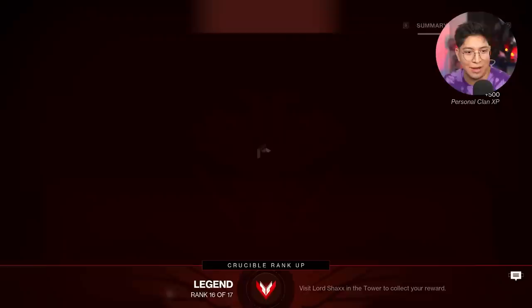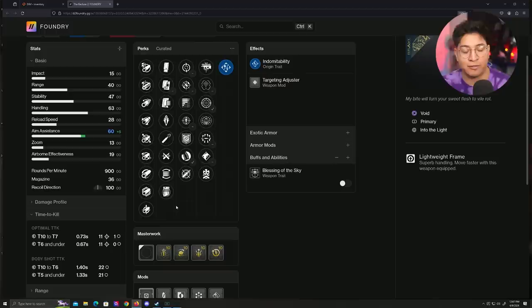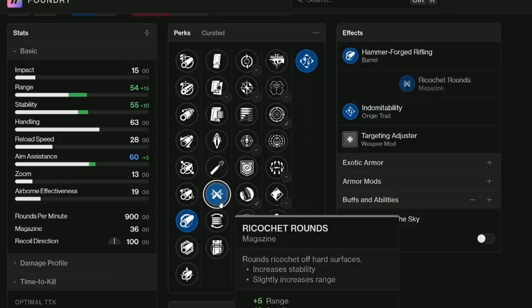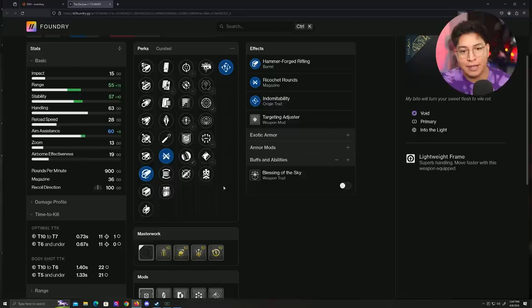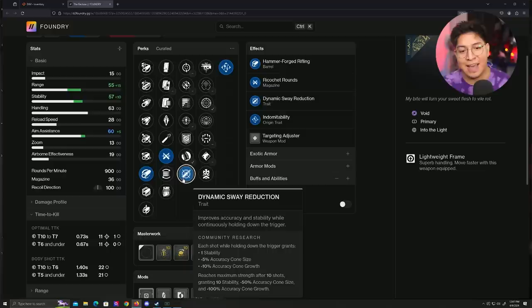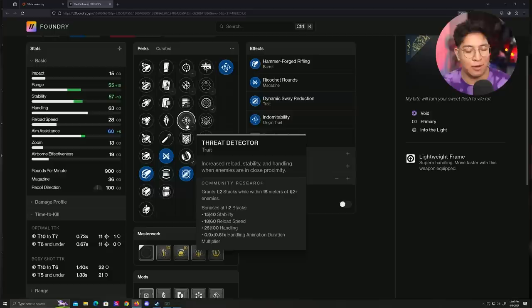We saw the gameplay with the Recluse — it is a monster, definitely feels very good to use. There are going to be some rolls that just take it to a whole different level. For barrel perks, I want Hammer Forged or Small Bore — that increase to range and stability is going to be nice, and not reducing it with Full Bore. In the first column, the perks that immediately attract my eye are Thread Detector, Dynamic Sway, and Hitfire Grip. Hitfire Grip is probably the worst of the three, Dynamic Sway is the best — it's the S-tier pick, considering it has always been amazing in SMGs to improve accuracy and stability. You can't go wrong with Thread Detector either, because faster stability at close range makes sense when you're playing SMG.